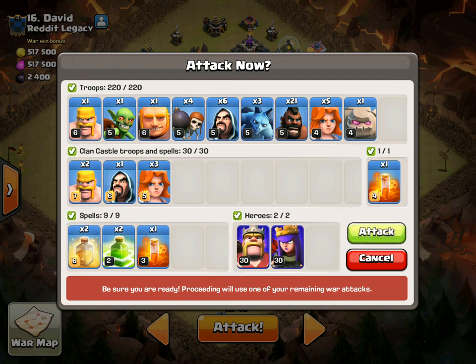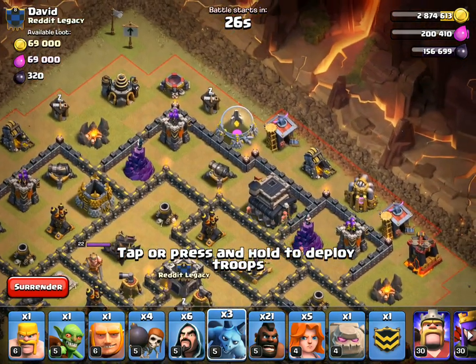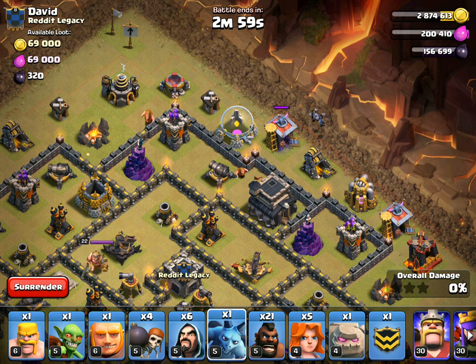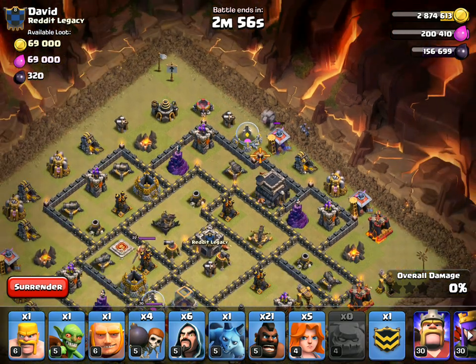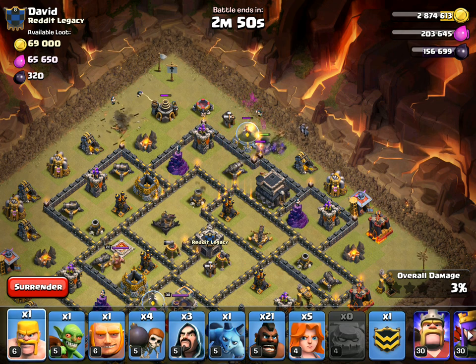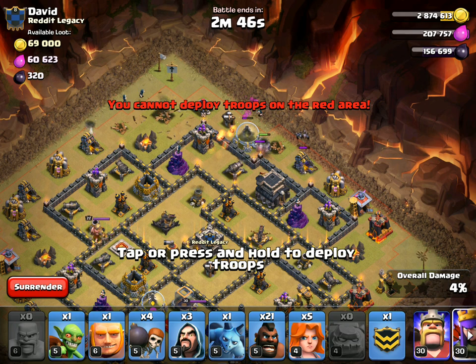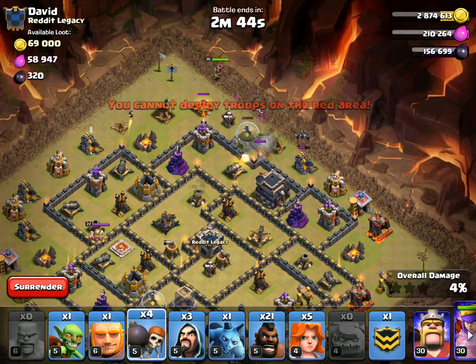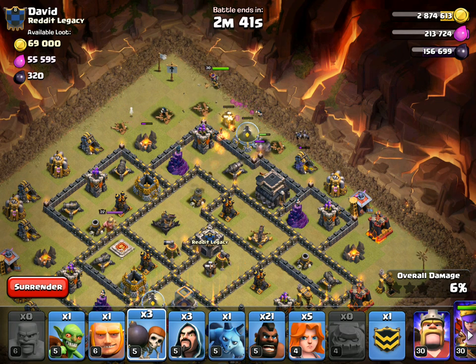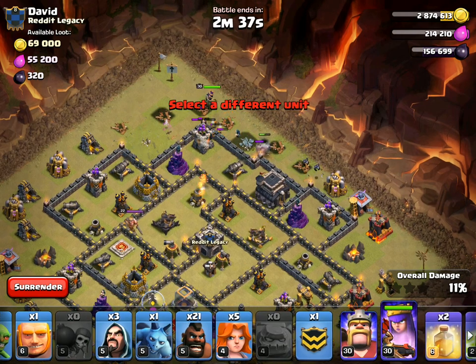Not used to having valks in the CC, but it's kind of a cool thing to use these high-level valks — we'll see how they work. Alright, starting the minions — one, two. There goes the golem, right like that. Wizard, wizard, wizard — let all that develop. Getting the barb going, queen, wall breaker — alright, that's all going great.